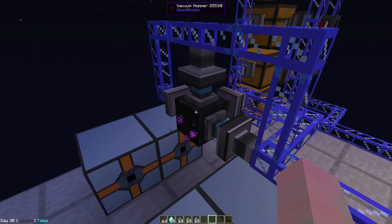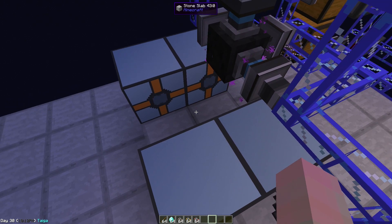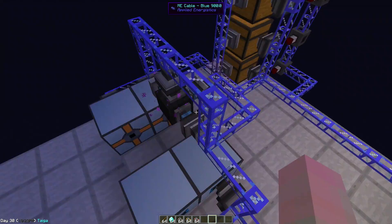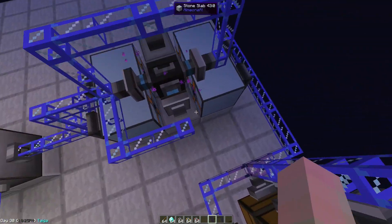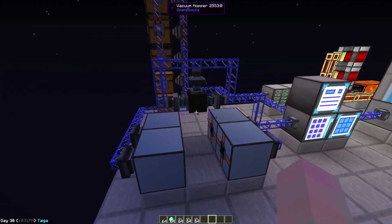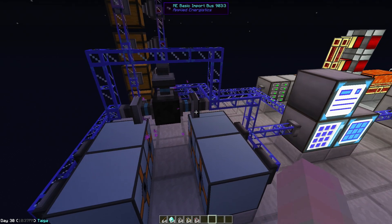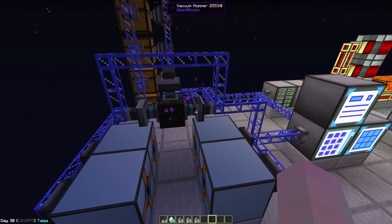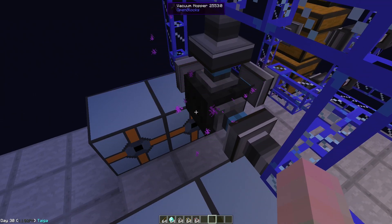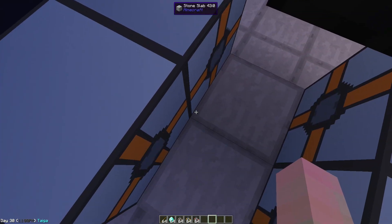Another thing I'd like to explain quickly — I have a vacuum hopper here sucking up the bits that the autonomous activator array drops. That's basically just a vacuum hopper connected to four basic import buses. I put four on there because when I was putting large amounts of broken ore into it, the vacuum hopper filled up, because the ME basic import buses can only go so fast. So you just put more on them and it gets a bit faster. Also, make sure you don't put an import bus on this side, otherwise it will stop the vacuum hopper from sucking up the items that this one drops here.